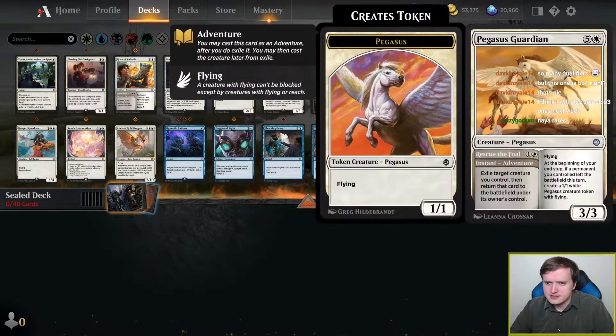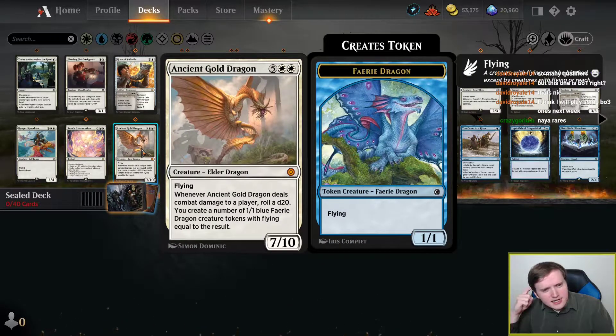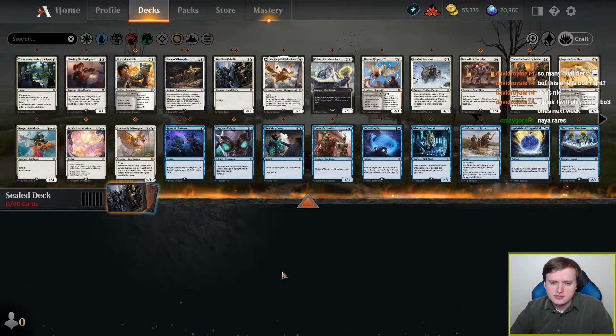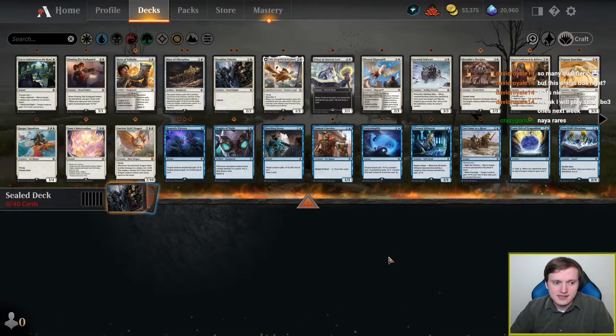Confronted by Robbers I think is solid, Pegasus I'm not really certain on, Ranger Squadron is solid, Soon's Intervention is good, and Ancient Gold Dragon is... Aside from the red one, just because it costs less mana, I think this is the best of the Ancient Dragons for limited. Seven mana, a lot of toughness, pretty much wins the game if it hits, even if it doesn't kill them, because a bunch of flying chump blockers are stellar. Even rolling a three is probably enough to win most of the time.